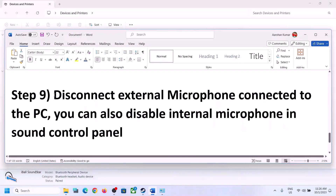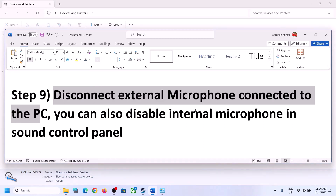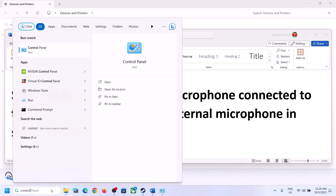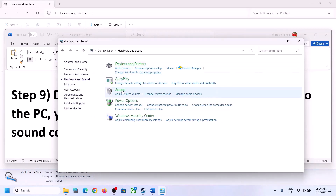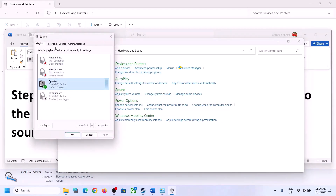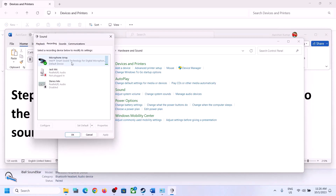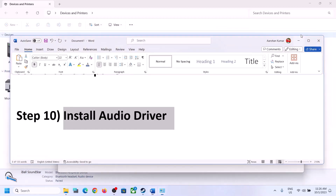The next step is to disconnect any external microphone connected to the computer. If you're not using a microphone in the game, disconnect the external microphone. You can also disable the internal microphone in Sound Control Panel — go to the Recording tab, right-click on the microphone, and click Disable. Only do this if you are not going to use the microphone.